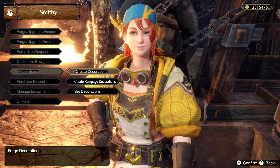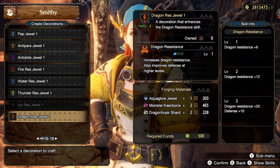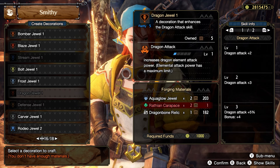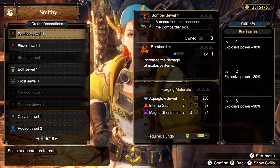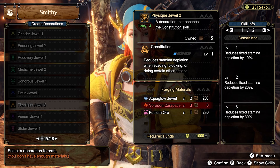Since you're in Master Rank, you should have access to the full suite of high rank decorations. This makes level 2 sockets on Master Rank gear particularly valuable, as you can socket in whatever skills you see fit. Level 3 sockets can also fit level 2 decorations, so you can consider 3s as slightly more versatile 2s.